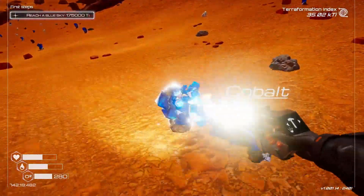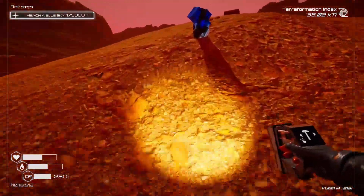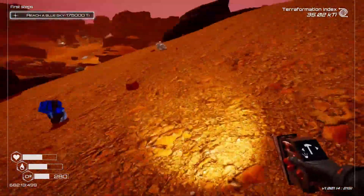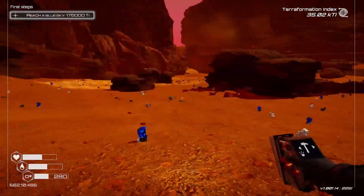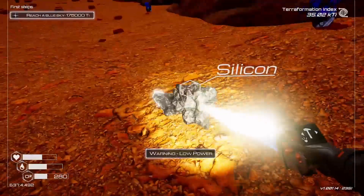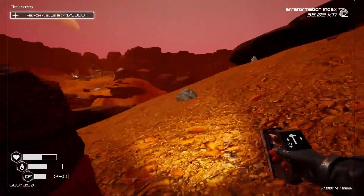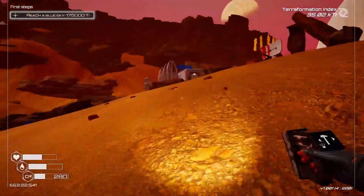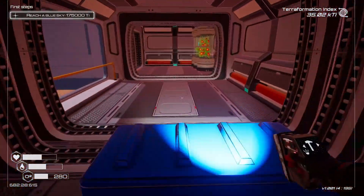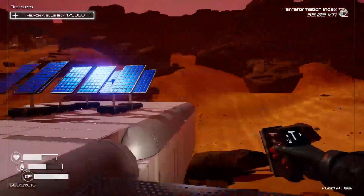I'm grabbing as much cobalt as I can. Any more silicon? Nope. Look at my oxygen — I don't have to worry as much about my oxygen. Yes, I know it's low power, I'm going there. I can now wander for a long time outside. Yeah, forgot what I was doing for a second.